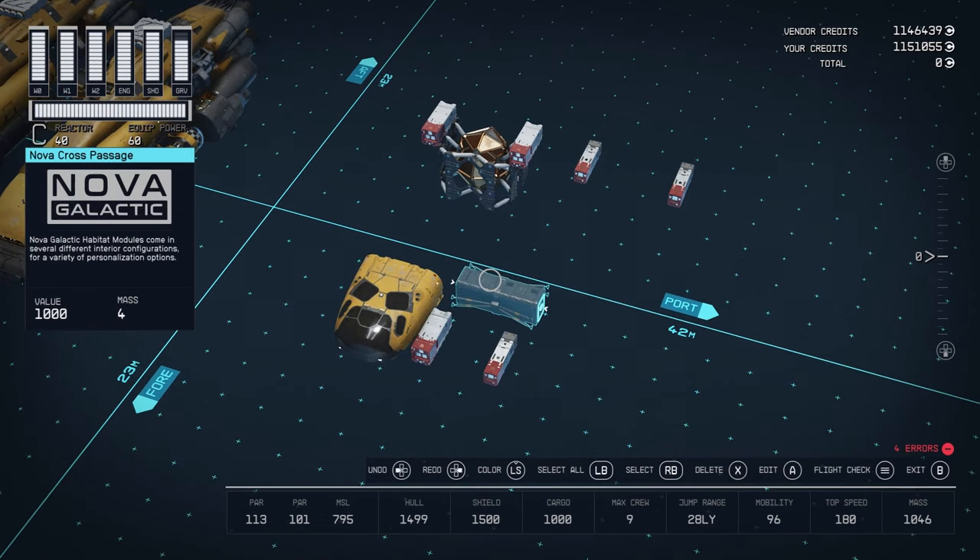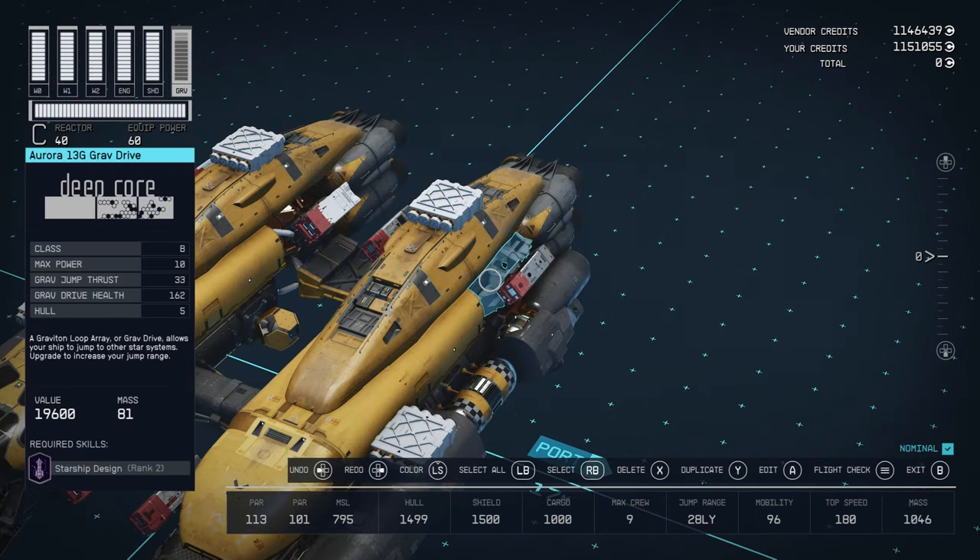The only part you can't buy from NEON or your shipbuilder is this Nova Cross passage. To get this, you're going to have to go to Saturn's moon Titan and land on New Homestead — the ship services technician there will sell it. However, you could just use a one-by-one HAB, so you don't necessarily need this. You could also use the HAB temporarily and go get it later. Fortunately, NEON also sells the Aurora 13G grav drive we're using for this build.